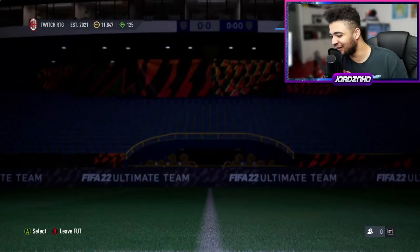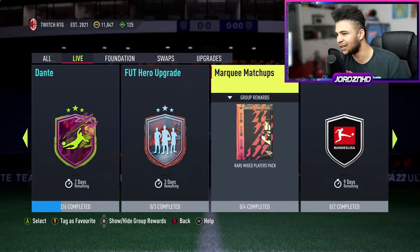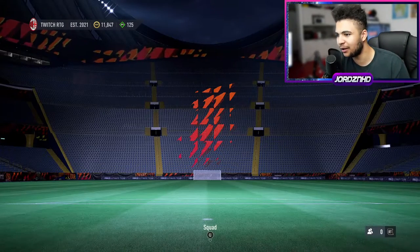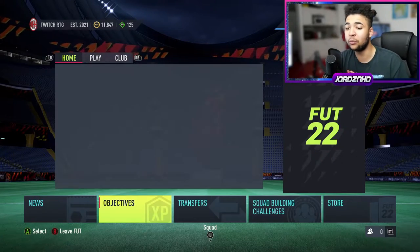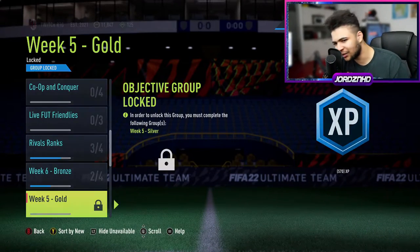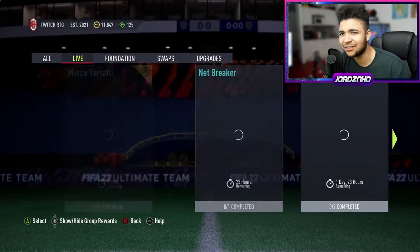Right then guys, have a quick look at what EA have released today. We go to live — they've released marquee matchups, which is what they've released on the SBC side of things. Nothing else. Have a quick look at objectives and also after I have a look at what marquee matchups entails based on the teams. Objectives — am I missing something here? There's no content on a Thursday apart from marquee matchups?